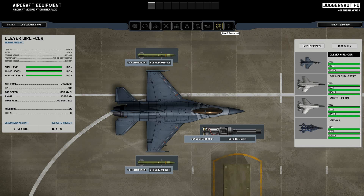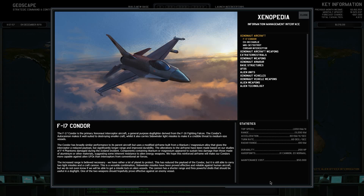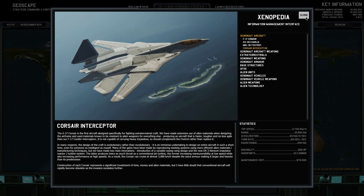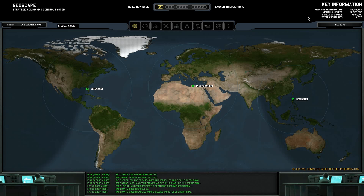True to my word, I have adjusted the maintenance costs on the aircraft again. Condors are now costing $50,000, Foxtrots are $60,000, and Corsairs are now $70,000, as opposed to $35,000, $50,000, and $50,000. So we're seeing increased costs now. I realized at this point it was a little too cheap — the maintenance costs should be a little higher than what I made them, so I have done so.